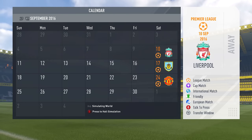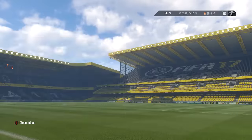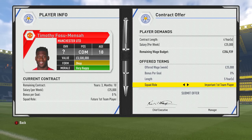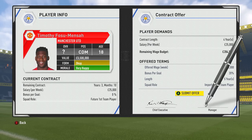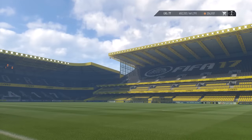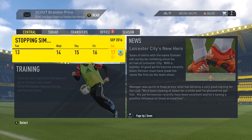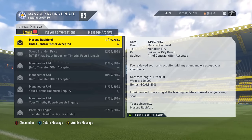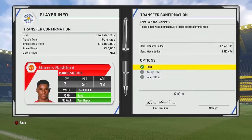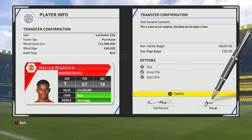I'm going to go ahead and sim forward, get past these games. Timothy Fosu-Mensah does the same thing — five years, important first team. I just want to show you this in one continual take, so I'm not editing anything or adding any tricks. There you go — contract offer accepted. You can go ahead and accept Marcus Rashford in the middle of August. It's pretty nice to be able to get them early on.